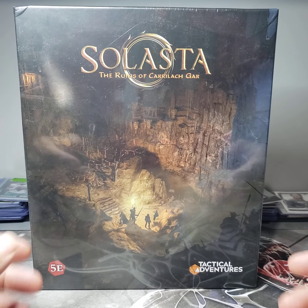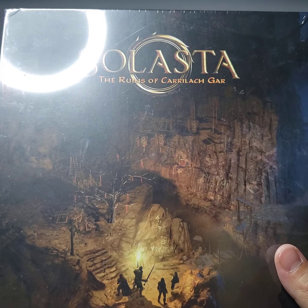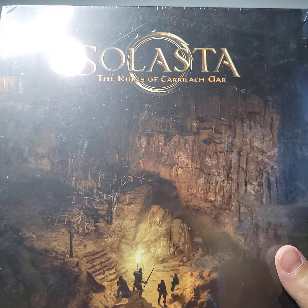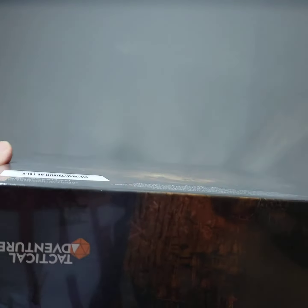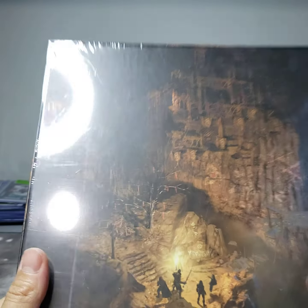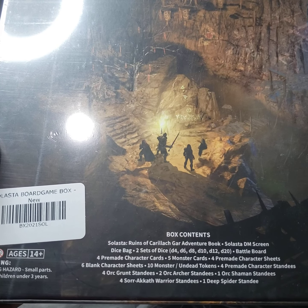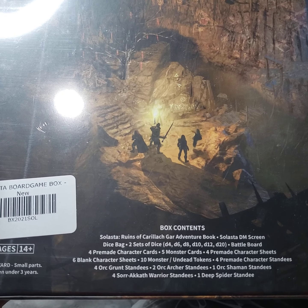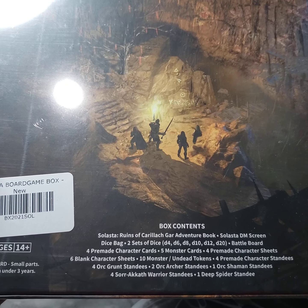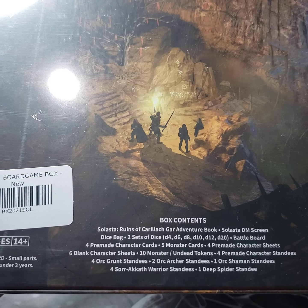This is a tabletop game. My setup isn't the best to actually show this kind of stuff because I'm low budget. I don't even show what it comes with — kind of disappointing. But box contents — we'll just kind of go over this. It's Solasta: Ruins of the Adventure Book. Comes with a set of dice, a battle board, pre-made character sheets, and five monster cards. It's basically just like a D&D version.